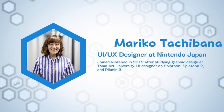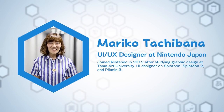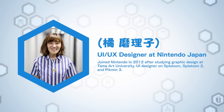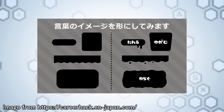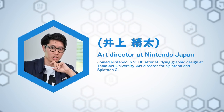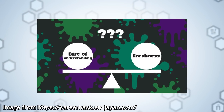Nintendo UI and UX designer Mariko Tachibana was one of the principal designers working on Splatoon's user interface and font design, and has detailed her experience in an article for the Japanese website CareerHack. Tachibana originally wanted to make a simpler font and interface which did not stand out, before art director Seita Inoue said that he wanted a fresh UI for the game. This was when she became conscious of the need for a font which was both fresh and easily understandable.